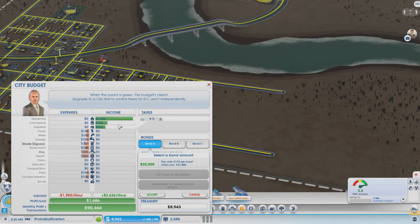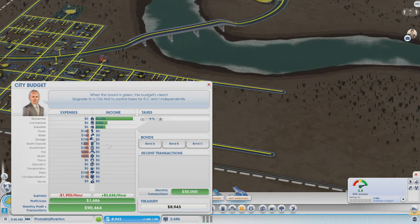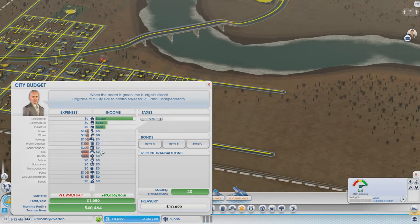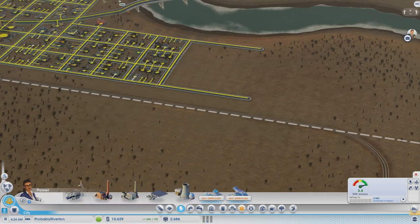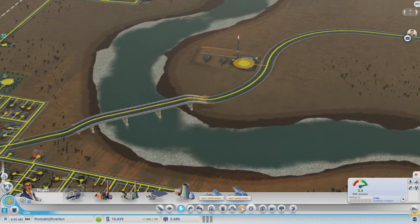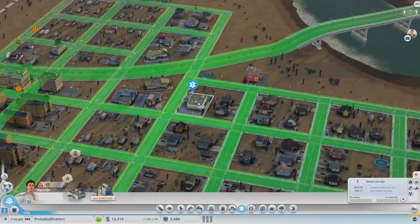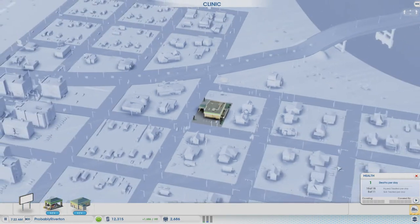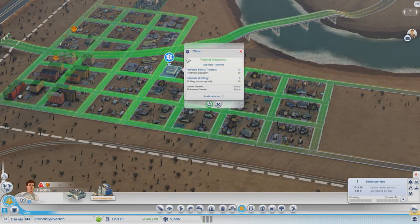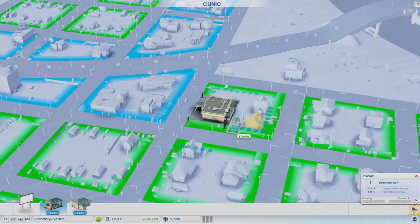So let's look at the budget now. Taxes are okay. Parks are very expensive. Medicine — let's close the bond thing. Now we want like shipping, right? We want a trade thing. But our health is still so mad at us. Do you want another clinic? Well, we can't afford another clinic. Ambulance — enjoy.